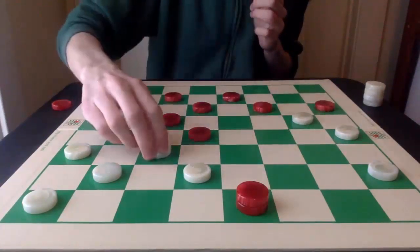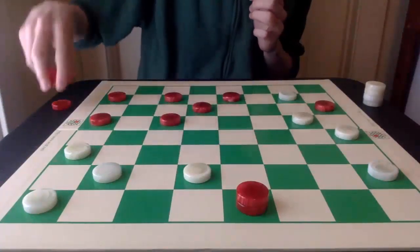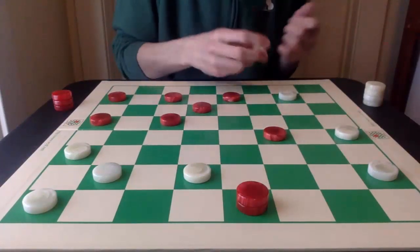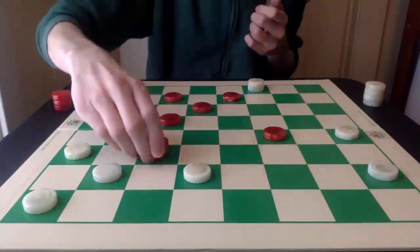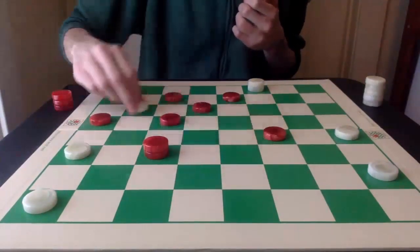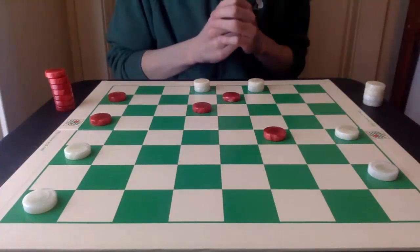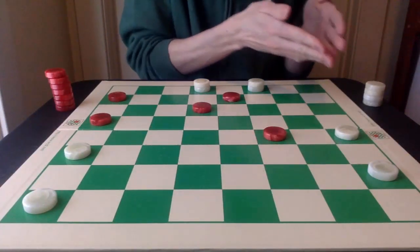This is exactly what white wants — a winning formation for white. White wins by going 24-19 and taking the double jump for red and getting a king. White then takes the double jump back. Red is going to jump this piece first, and at this point white can wait wherever it wants. It can go in for a king, and now the king must jump. And then you can see the inevitable with white getting the triple jump, the king, and the win. So continuing the runoff with 8-12 is a losing move.